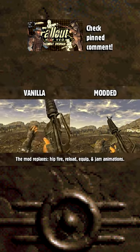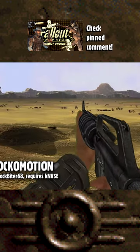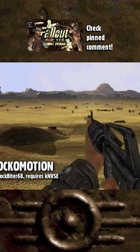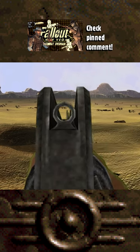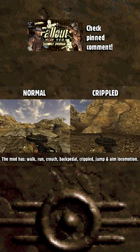All this while keeping the vanilla reload times so that the game's balance remains the same. Rockbinder68's Rock-A-Motion will make whatever weapon you're holding react to your movement by adding locomotion animations, and all those animations are gonna be affected by whether you're crippled or not.